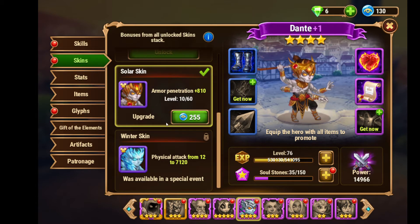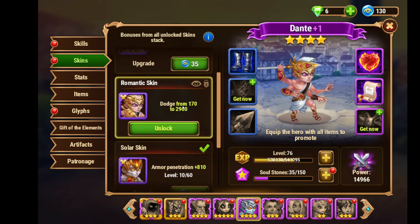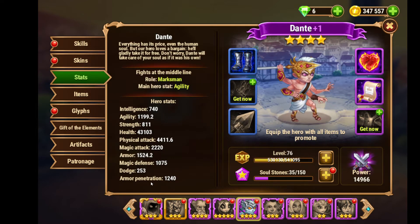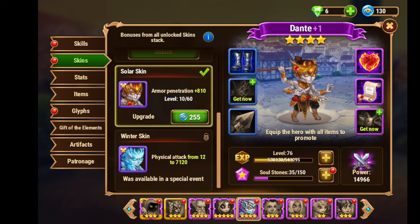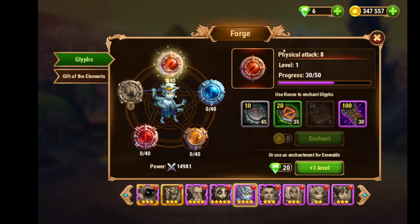Dodge is 253. Dodge from Romantic Skin is useful in battles. Armor Penetration is 1,240. Once you get Solar Skin to a high level of linking — past level 40 — it gives you good Armor Penetration in battles. Clips are super important too.